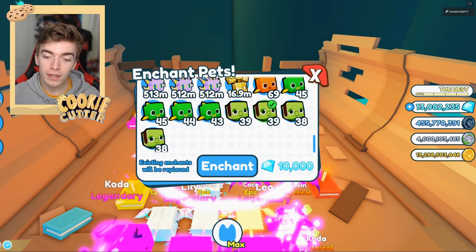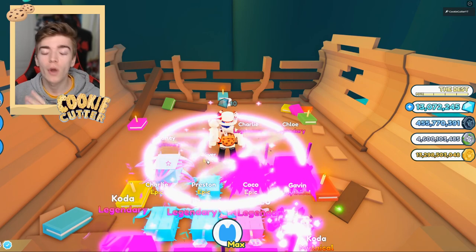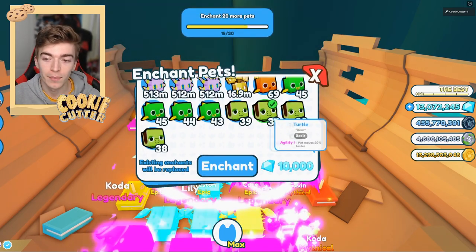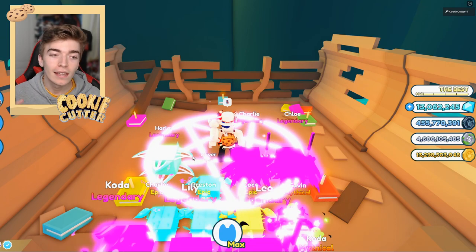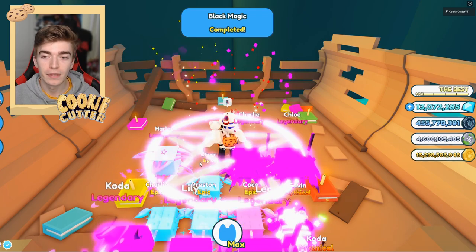We're going to start small and use turtles. What we're looking for is an enchant that is going to give us an increased chance of getting diamonds. This one gives me 35% more diamonds. We want to keep re-rolling these enchants until we get the one that we are after, which is based on diamond.